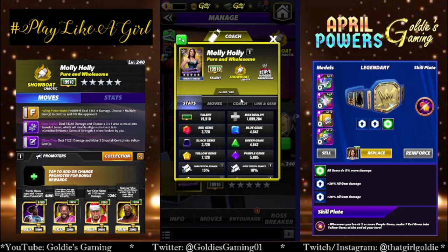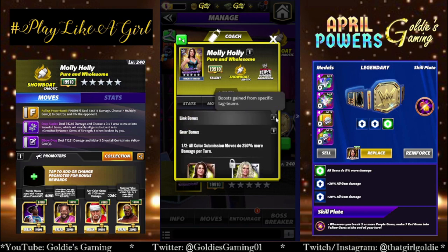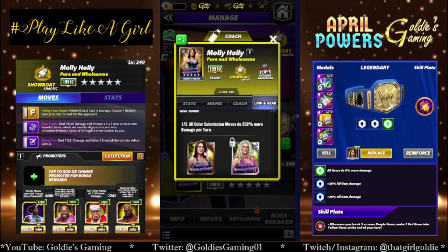She is the first one and I'm thankful for that. Silence Gems do 2,200 more damage at 9k. She'll have the Ruthless Aggression Link, which is matching any color moves, charge that move by one more move point. And she does have gear, and it's insane — all color submission moves do 250% more damage per turn.